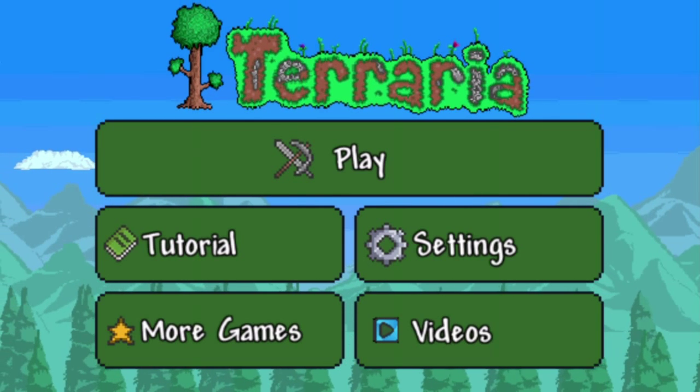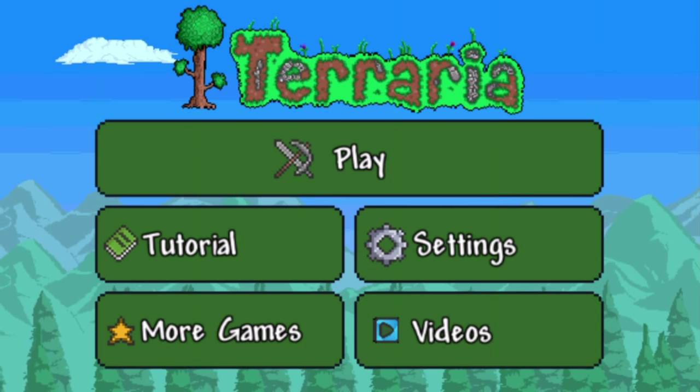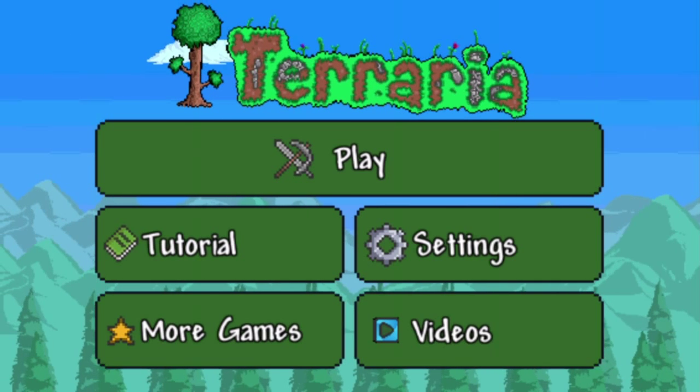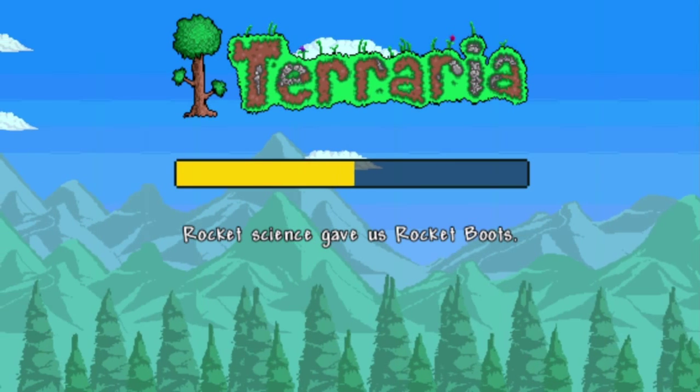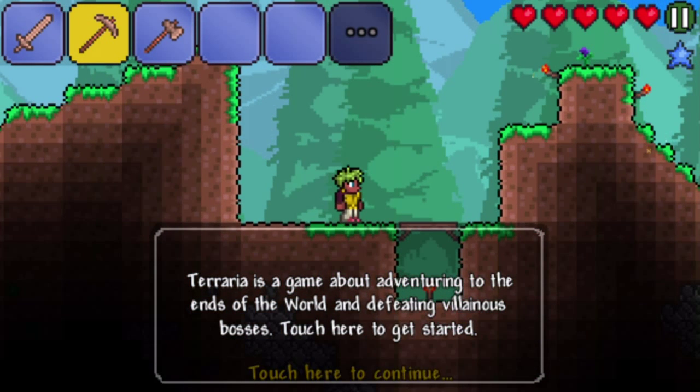Let's get into this. I'm actually going to try the tutorial, just because I have no idea how to play it. Rocket Science gave us Rocket Boots. Oh, that's good. Terraria is a game about adventuring to the ends of the world and defeating villainous bosses. Touch here to get started.